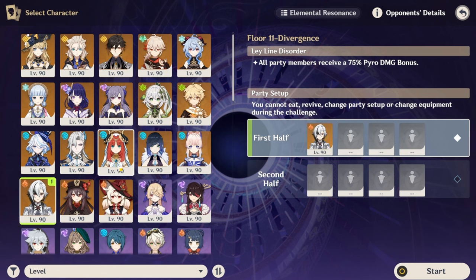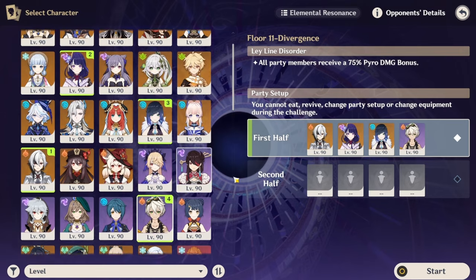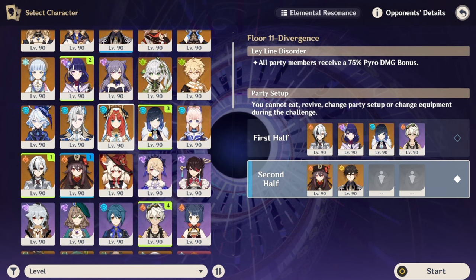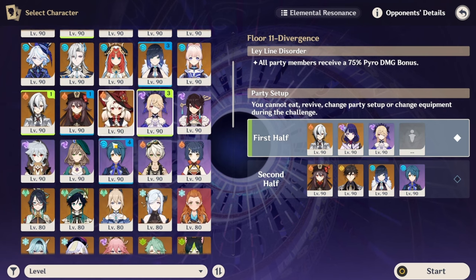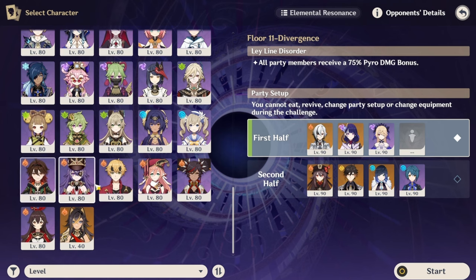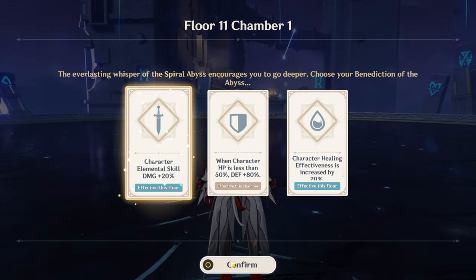For this floor, I basically just ran a typical team. I wanted to use Arlo more — aka Arlenkino, I just call her Arlo for short — because Arlo is just way faster. I ran a mix comp for Arlo, and then for the second half I ran the Hutal Double Hydro team. For the first half I ran a random team. Arlenkino Overload is actually a pretty good team, if you guys didn't know that.